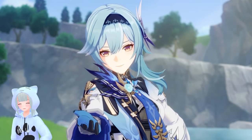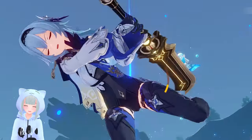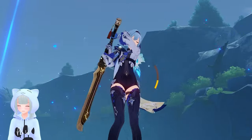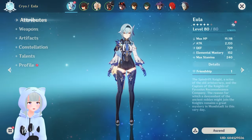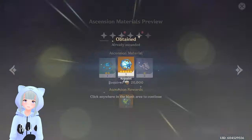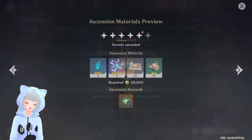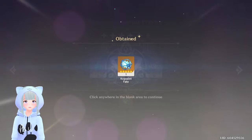Hey everyone, LK here with Dozo Plays. Hope you guys are doing awesome. Today we're going to be checking out Eula and her Ascension Materials needed. So if you pop up to the top right hand corner here, we're going to go to her Ascension Materials Preview. And this is where you can pick up all those acquaint fates as well as preview all the materials that you're going to need for her Ascension.